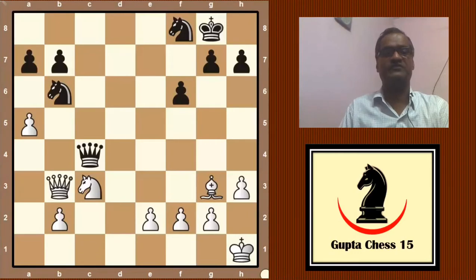Hello friend, today we will show an endgame position which is very interesting. See the position on the board. Your challenge is white to play and win. If you accept the challenge, pause this video and try to solve it.